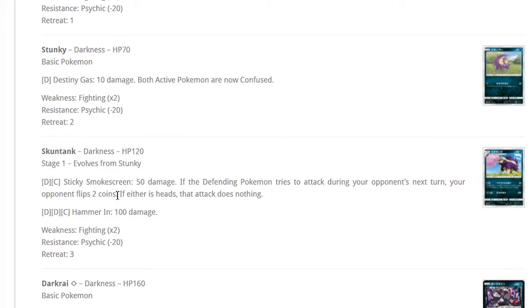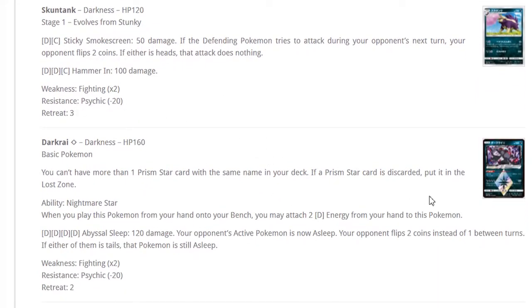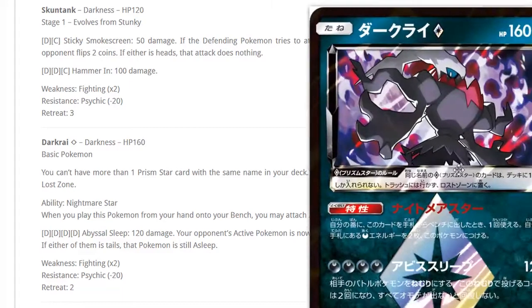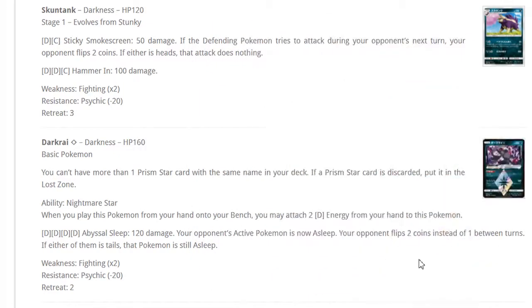Stunky and Skuntank — they don't really do anything great. Sticky Smoke: if the Pokemon tries to attack, your opponent flips two coins and if either is heads the attack does nothing. 120 HP is actually the worst number because Glaceon spots knock you out. Dark Rye Prism Star — I'm not a big fan. It's kind of cool in Turbo Dark because you can play it down and attach two dark energies from your hand, helping your dark pulse, but the issue is bench space.